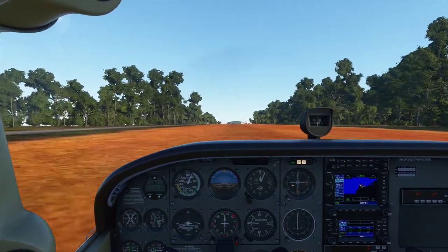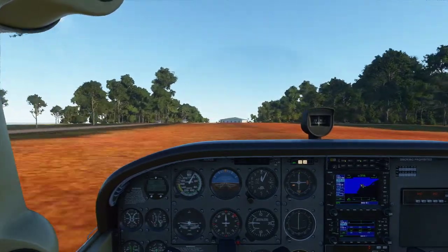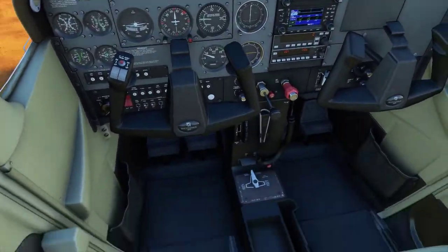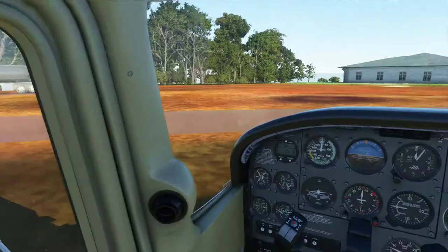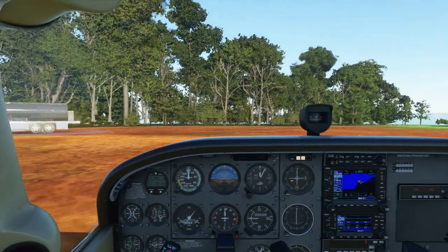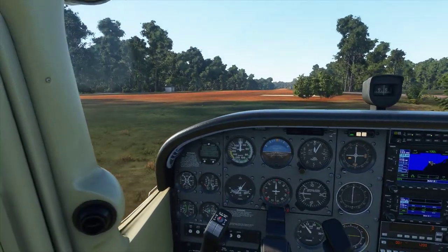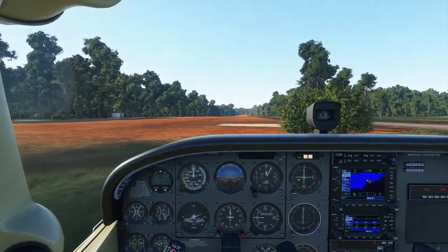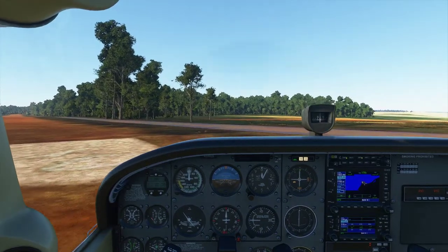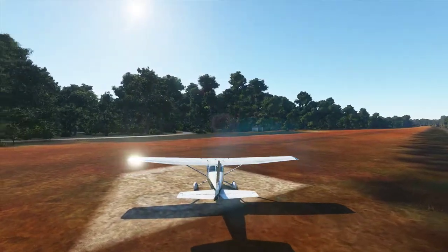We're taxiing back. I'm going to get all the flaps up now. Power back to idle. Looks like there's a bus going absolutely crazy up here. I'm still getting the hang of this — every time I brake, the view snaps to a certain position, so I've got a few little things to iron out. But I'll just park the aircraft in this little spot here.